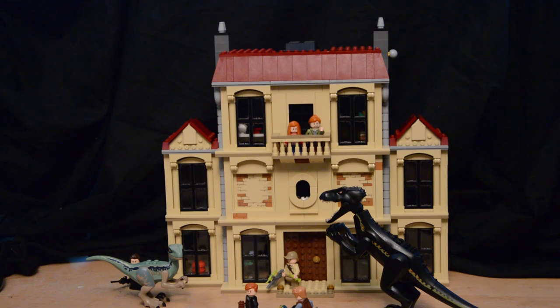Here you can see the Indoraptor Showdown at Lockwood Manor in its entirety — it's very hard to fit the entire manor into a single shot, so we're going to go in close on each floor as we come to it for an in-depth look. Before we do that, we're going to take a look at the minifigures and the two dinosaurs included: the Indoraptor and Velociraptor Blue.